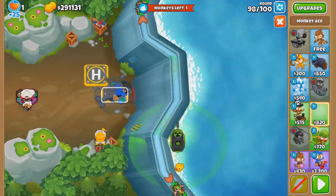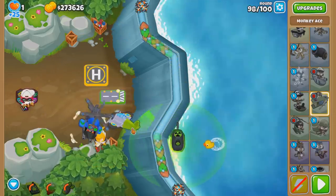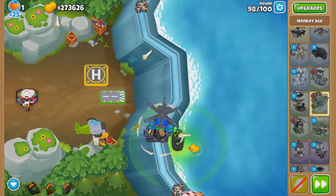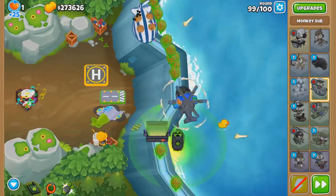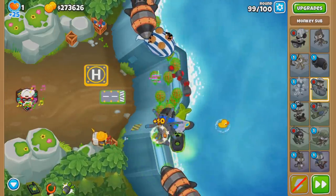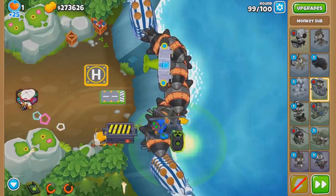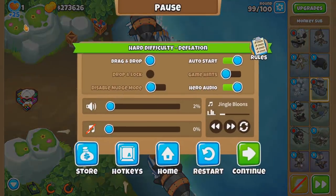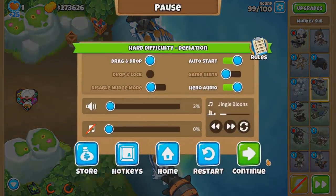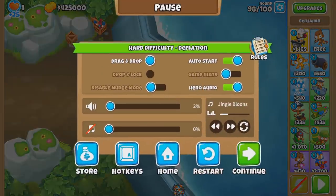But the important thing is that I get an extra tower. So instead of ice, I can go for Down Draft and something else like maybe Ground Zero. That might allow me to survive the round 99 Ceramics a little bit longer. So let me just get through 98 first. Now I'm gonna GZ when I feel like there's too many Ceramics. Now it's probably good - yeah, I don't think there's any more Ceramics. Unfortunately, the trap misses too many DDTs, so that's not gonna work.